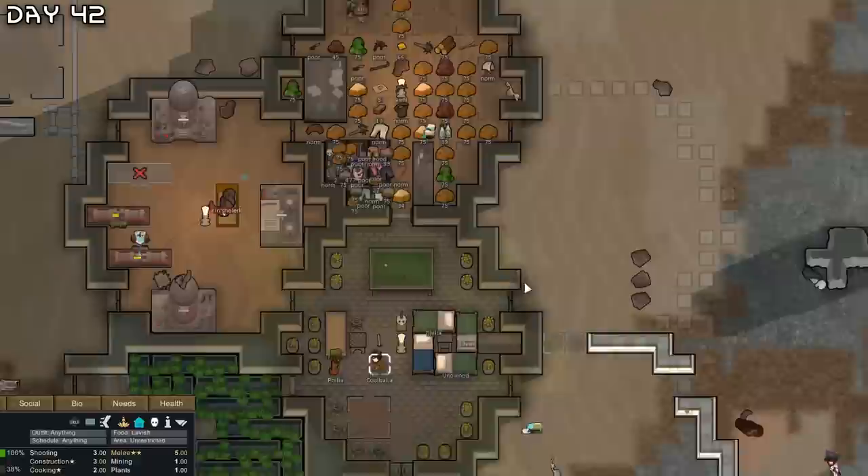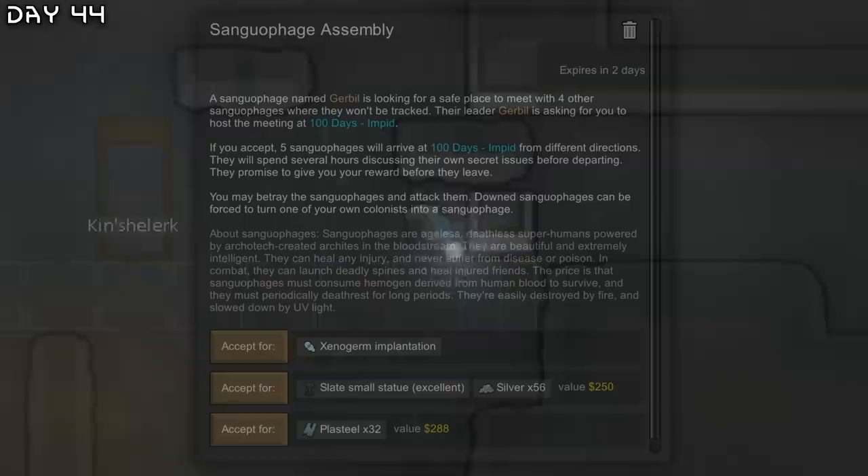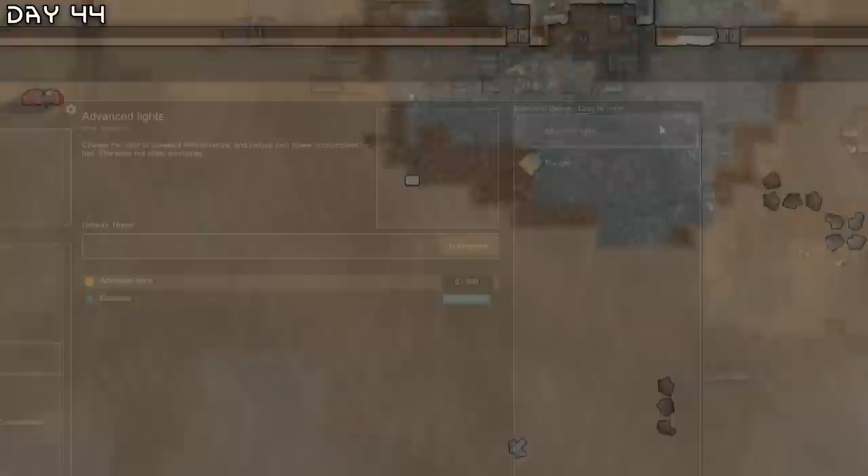I will become the moral guide. Filia makes some sculptures for us. I think I need a cooler — it's 41 Celsius in here. New quest — Sanguphage meeting. I think I'll take the Xenogerm implantation. The Odds arrive.